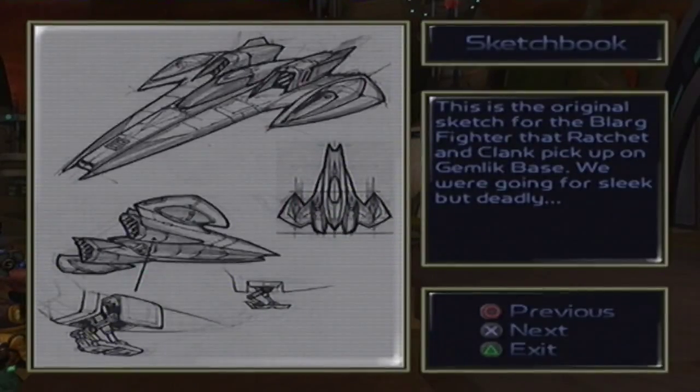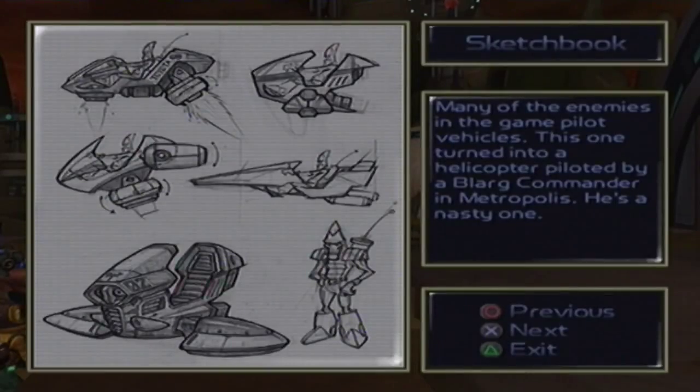This is the original sketch for the Blarg Fighter that Ratchet and Clank pick up on the Gemlik base. We were going for sleek but deadly. Many of the enemies in the game pilot vehicles. This one turned into a helicopter piloted by a Blarg Commander in Metropolis — he's a nasty one.